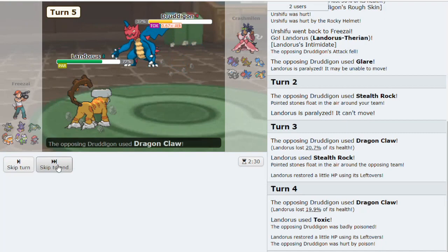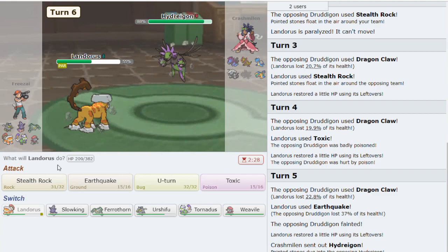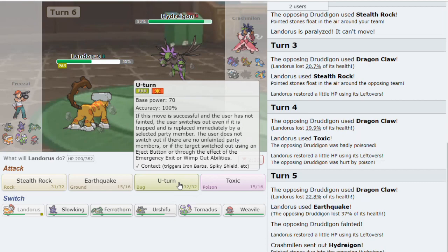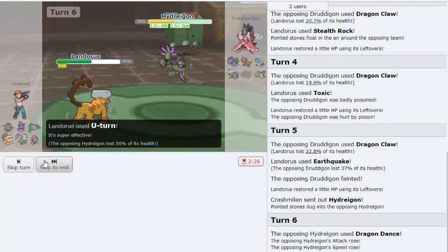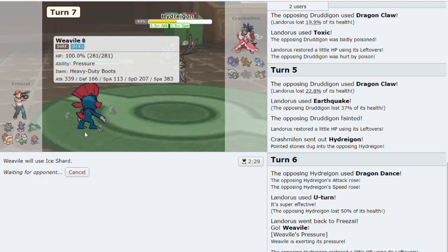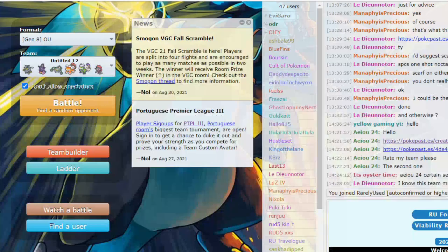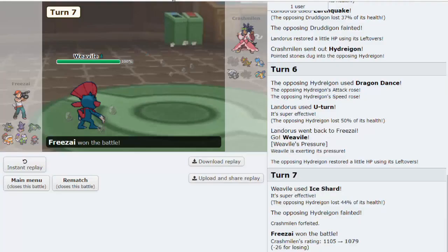We get the kill with Earthquake. He goes to Hydreigon - Hydreigon is a threat to this particular team, so we might have to sacrifice something. We U-turn to keep it simple. It's Dragon Dance - so we U-turn and go to Weavile for Ice Shard. It's very important to keep Weavile safe and not take any unnecessary risks, because it is our most important player. It's all about managing risk so you don't get swept by random things like Dragon Dance Hydreigon. He forfeits.